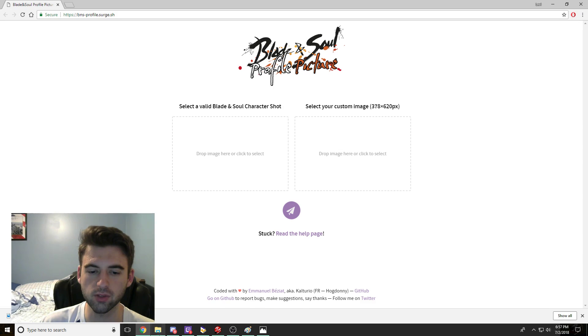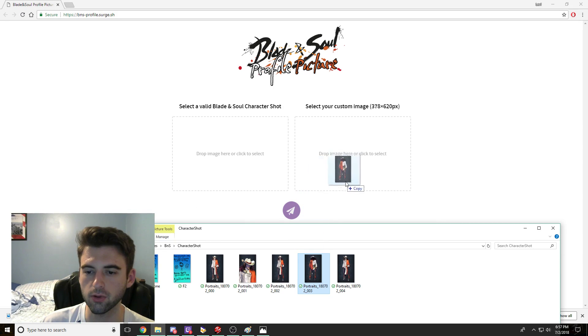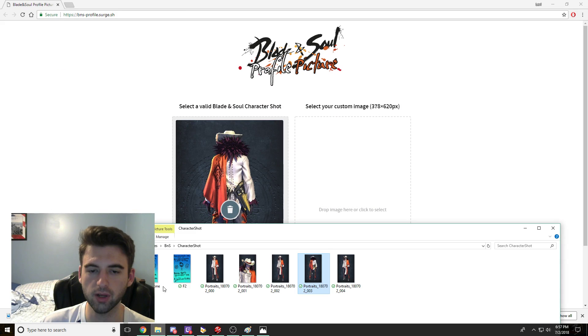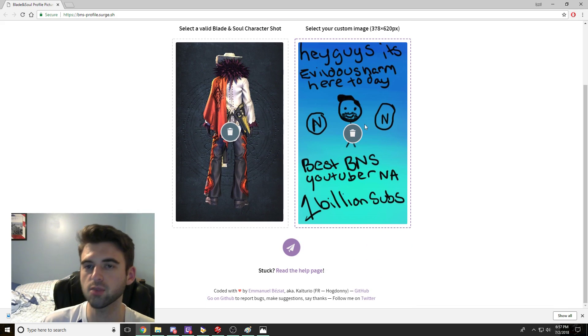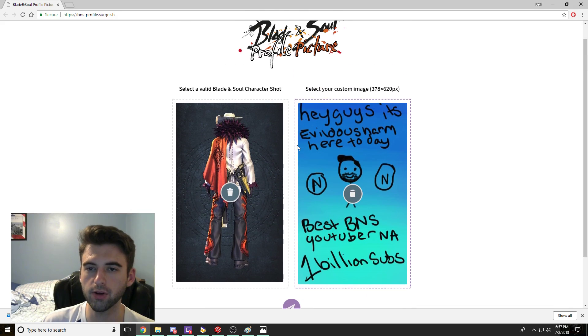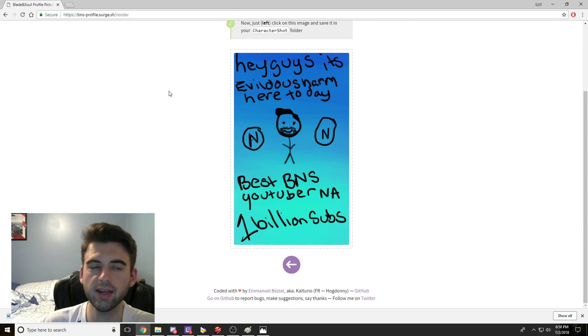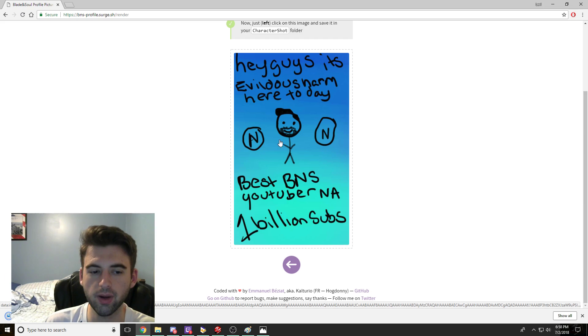We've got our picture that we edited. What we're going to do is drag those onto the site. Select the valid Blade & Soul character slot — there's that one. Then go ahead and select the image that we created, which was F2 Redone. Drag it right there. This has to be a JPEG when you do this. Now all you're going to do is go ahead and click Convert Now at the bottom of the menu.